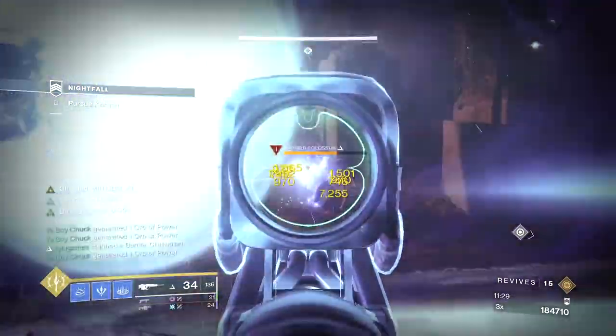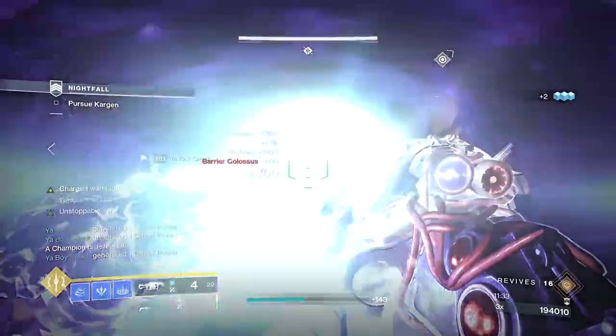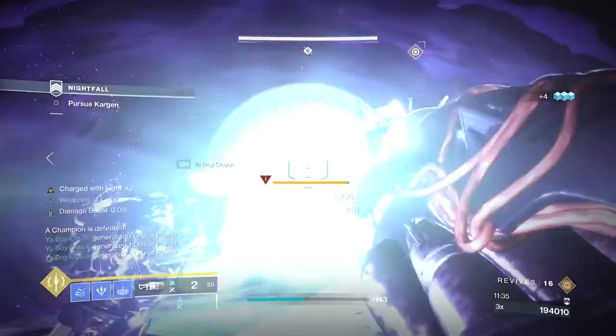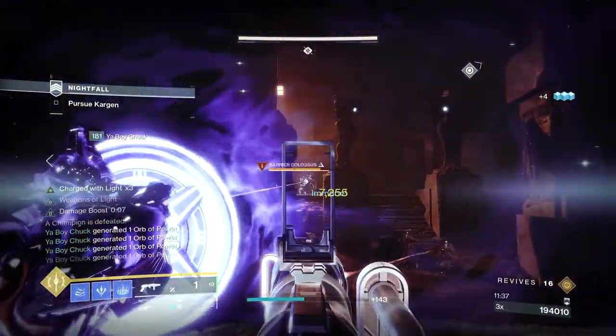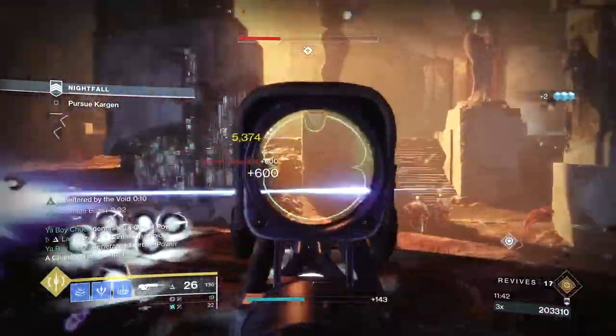Rinse and repeat what you did on the previous waves of adds, clear the room, then pick up the ball but do not dunk it — picking it up will spawn another champ. Take out the sky, then move to the back of the room and take out the two barriers. Clear the remaining adds and dunk the second ball.